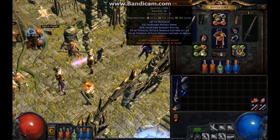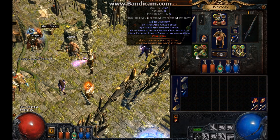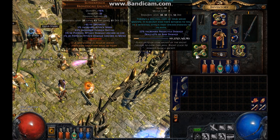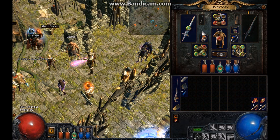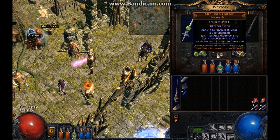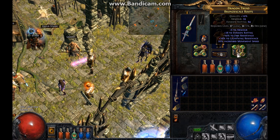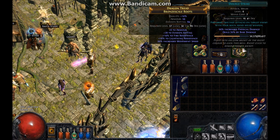I started using Spectral Throw when I got to Cruel. Here's the biggest upgrade — I bought this Lochtonial Caress glove and four-linked it. The link is Spectral Throw, Lesser Multiple Projectiles, Added Fire Damage, and Faster Attacks. Here's my chest — some life and resistances. I bought this for a good deal from my guild because of the physical damage, which is OP.